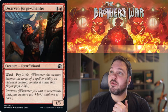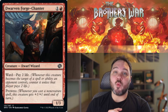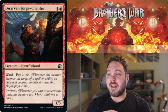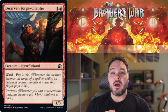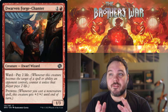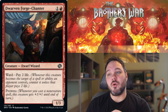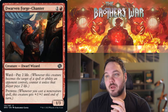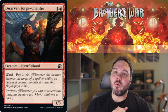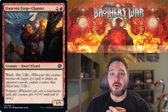Up next we have Dwarven Forge Chanter. For one and a red, you get a 1-3 Dwarf Wizard creature. It has ward — pay 2 life — so your opponent needs to pay 2 life to target this. It also has prowess, so any non-creature spell you cast gives it plus 1, plus 1 until end of turn. Prowess decks tend to be aggressively slanted, and a 1-3 for 2 isn't a horrible rate, but you want your aggressive creatures to have more than one power. I think this is really just filler — I'm giving this a D.